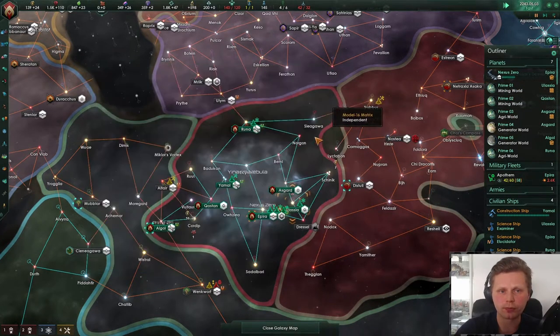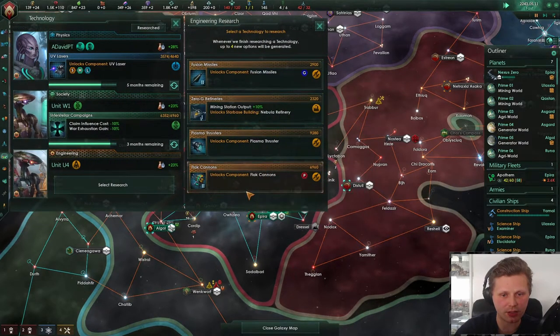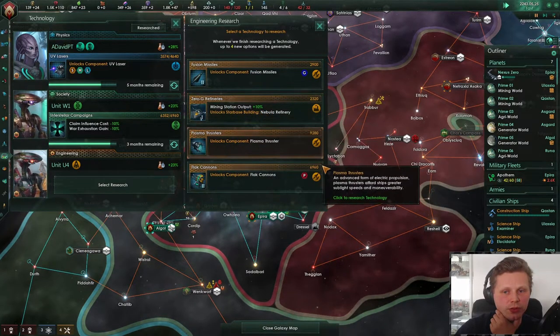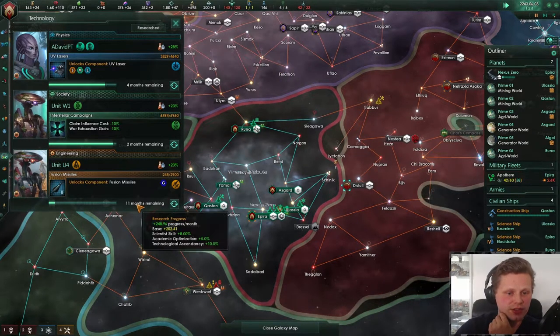For the fun of it, let's do it — just to get rid of it. There we go. Population building speed, which is fine. Flag cannons. Missiles. Plasma thrusters. Mining station output. Let's just go with the missiles for now since that is the cheapest.